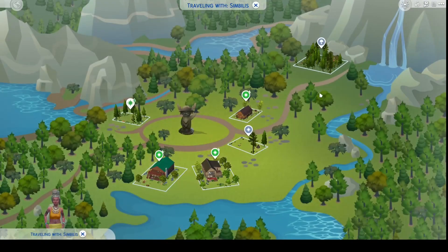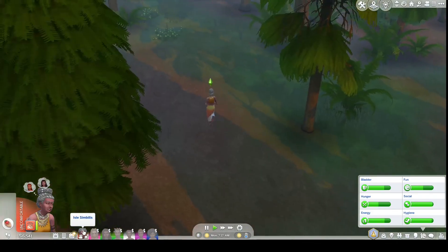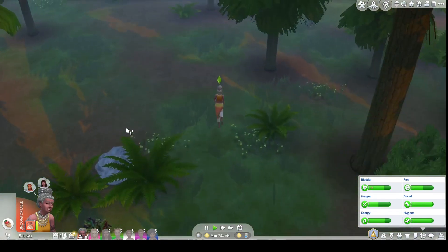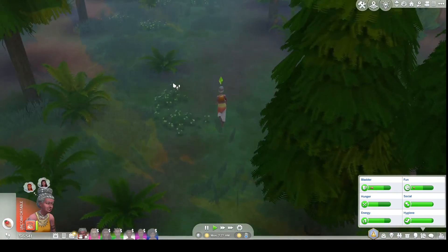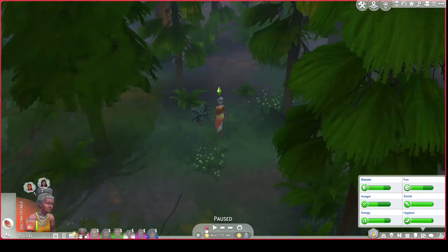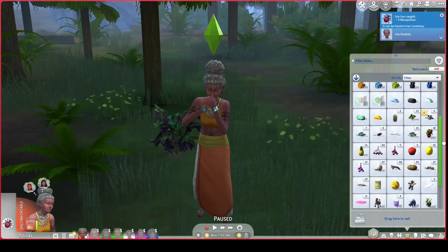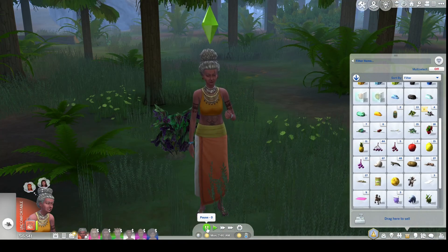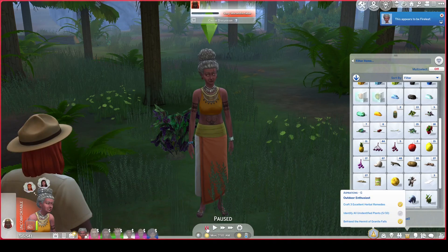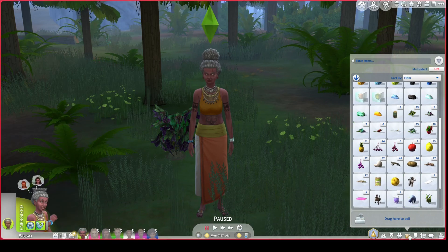Isle is going to try to go further into the forest where perhaps there will be plants she can pluck. She heads to the Granite Falls forest and journeys in the direction of the cave where the hermit lives. She is looking for unidentified plants to complete her Outdoor Enthusiast aspiration. She finds a plant she doesn't know: 'Never seen anything like this before — let's see what this could possibly be.' She was able to identify it as fireleaf. Isle only has five more unidentified plants to find.